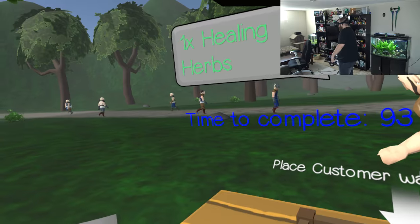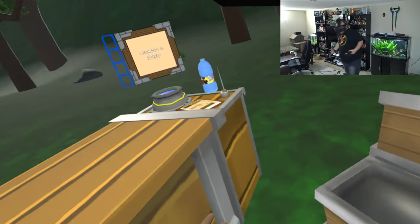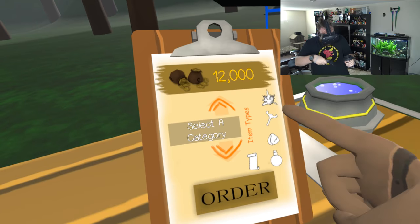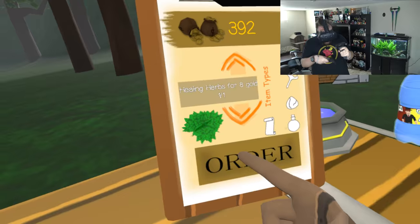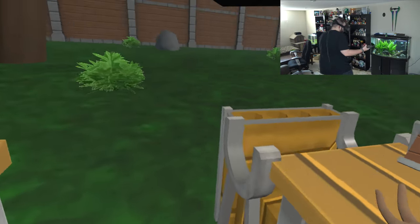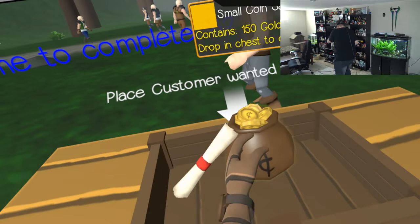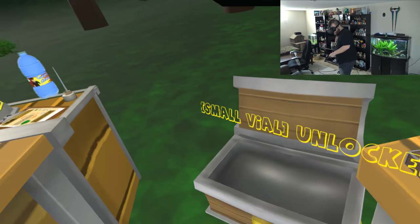One times healing herbs, time to complete - 92 seconds. Where do I order things? There's a thing over here. The list looks familiar. Select a category - item types. I just want herbs. Healing herbs for eight gold - I'm going to order that. Where the hell does it come? This is just like Shop Keep, except way better. There it is! Place customer-wanted item there. Order complete. We got some more money, and a herb scroll as well. We're just gonna throw that in there.